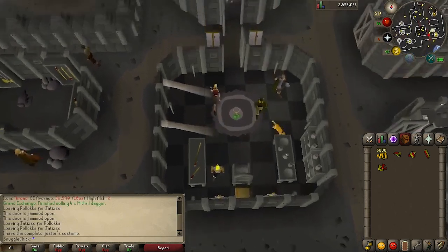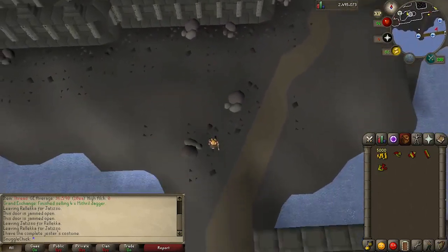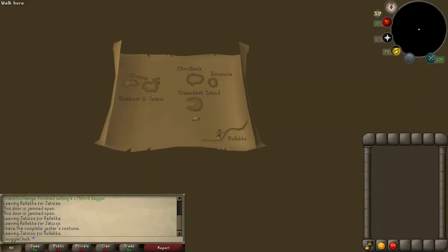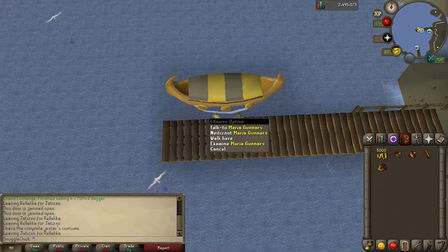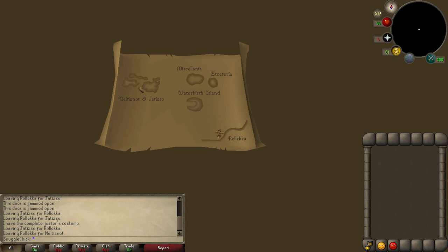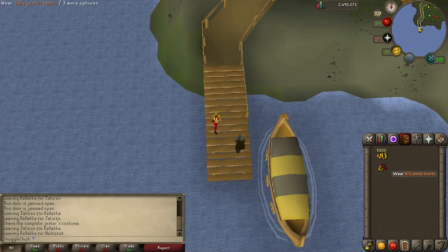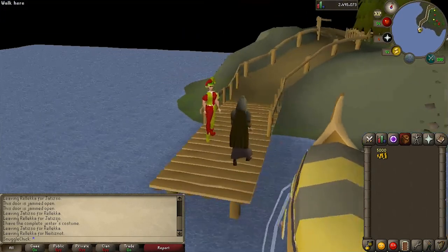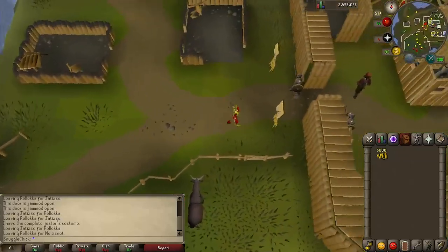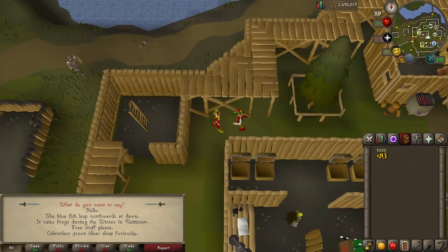Now it's time to go infiltrate the other island. Head back to Mord's ferry at the dock — you can just right-click on him and select Rellekka. Back at Rellekka, you can right-click on Maria to take you to Neitiznot. On Neitiznot, wear the four jester items we got from the king and unequip everything else. Make your way down the path through the gate and to the north.